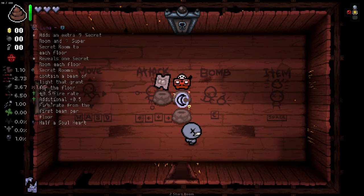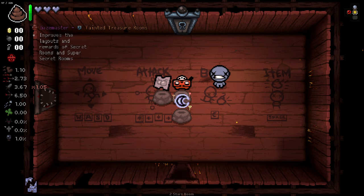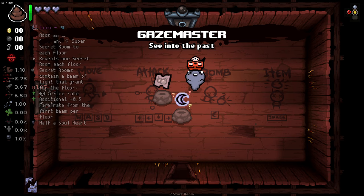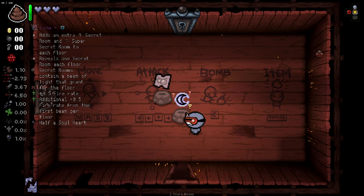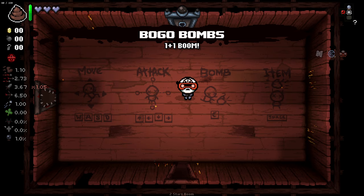Hello everybody and welcome. Today we'll be checking out a pretty interesting run that was suggested to me by one of my viewers. This is a secret room based run. We're going to be starting out with a tainted treasure item — this is the Gaze Master. It improves the layout and rewards of super secret rooms and secret rooms. We're also going with Luna and Bogo Bombs so that we have more bombs to work with.